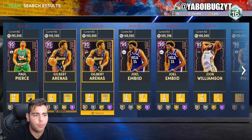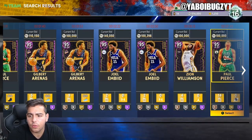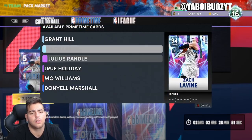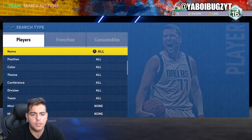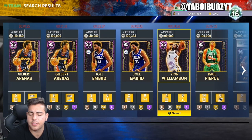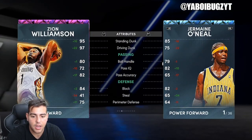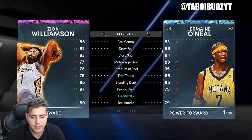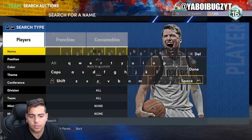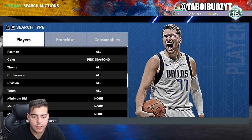Pink diamond — let's see what's going on. We got Gilbert Arenas at 110 and Paul Pierce up there at 195. This Gilbert Arenas is good. Why did they drop a Zion? Is this new? Am I going crazy? I guess they dropped him in packs yesterday. This Zion is honestly not good whatsoever — his steal is terrible, his defense is terrible, and his shooting is terrible. I think Zion should be a buyout at best.